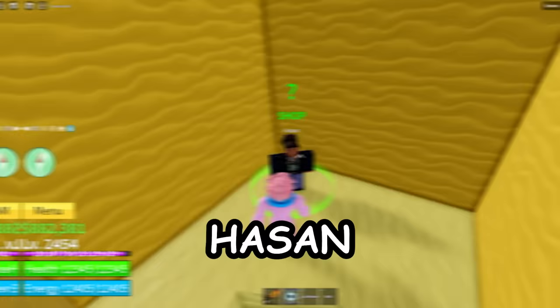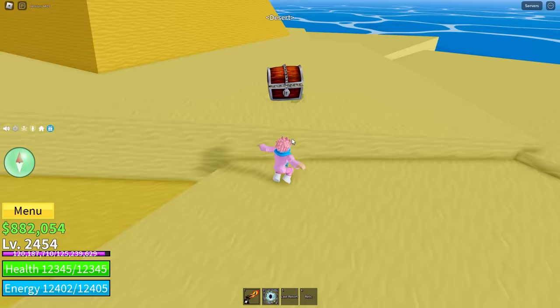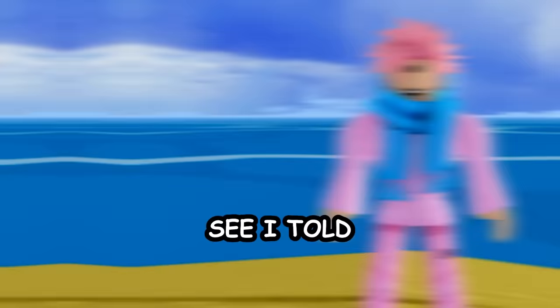Moving to the desert island, we have our first very hidden NPC — Hassan. He's incredibly difficult to find without guidance. He sells the swordsman hat for 150,000 belly, but you need flash step, aura, air jump, and at least 300 stat points on swords for him to sell it to you. You collect a chest in a specific spot, go down a long tunnel, and that's where he is.